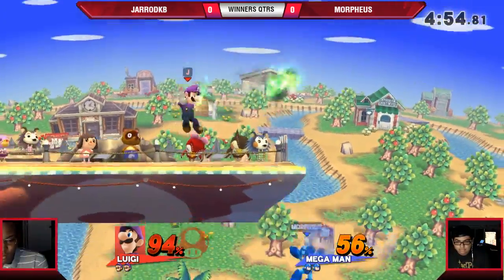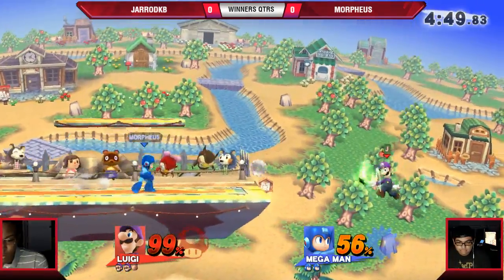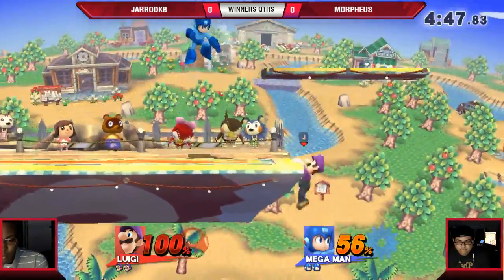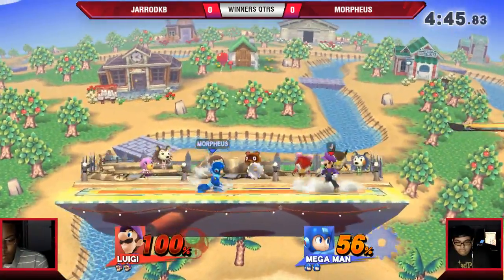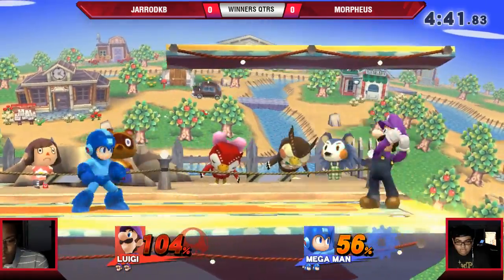That dash attack looked like it kind of brought him from the back. What is with these moves and dragging people from behind them? Yeah, we saw that happen with chocolate tacos' match just before. Good recovery from Gerard again. I do think it's hard for Morpheus to actually get the down air on Gerard, because as Luigi you go really low before you come back up.